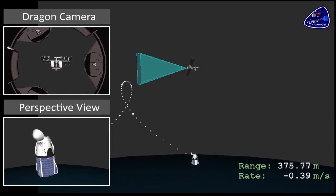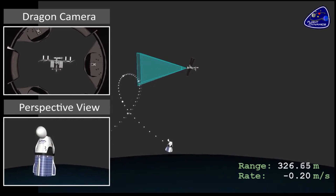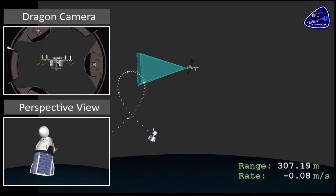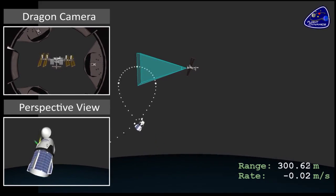Now once they get here, if they don't accelerate they're going to fall back down, so they perform a maneuver which then accelerates them up towards a location in front of the station. That is Waypoint One — 220 meters in front of the station, just outside the keep-out sphere.